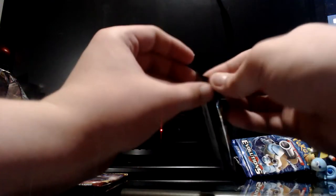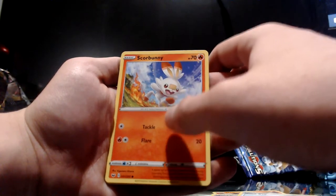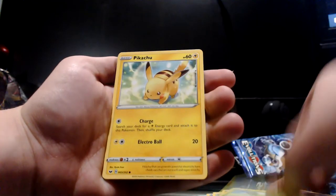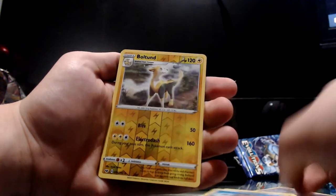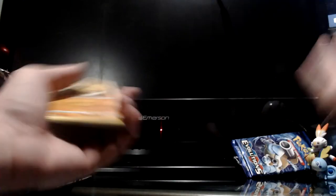Now we'll do the Sword and Shield packs. We got Heatmor looking very hot, Metal Saucer — pretty decent — a Quick Ball, Scorbunny with a fire trail behind its foot looking pretty decent, Sinistea, Maractus, Pikachu, Galarian Meowth, reverse holo Boltund — not a great Boltund, there's a better one, but that's all right — and then we got a Turtonator and a Thunder Energy.